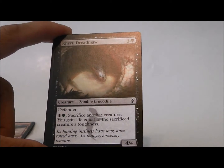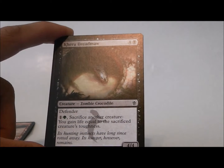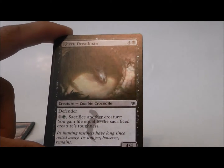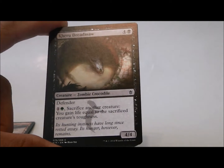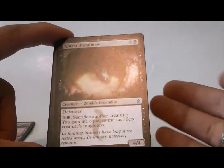Kheru Dreadmaw: you sacrifice a creature and get life equal to its toughness. So I guess you could set up some neat blocking tricks where you block and then get some life, but it does cost five mana for a 4/4 defender, so you can't even attack with this guy.